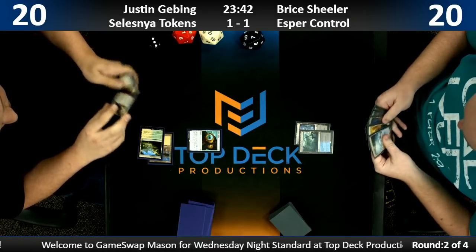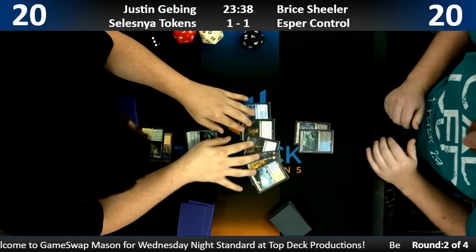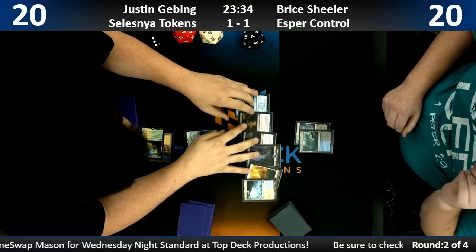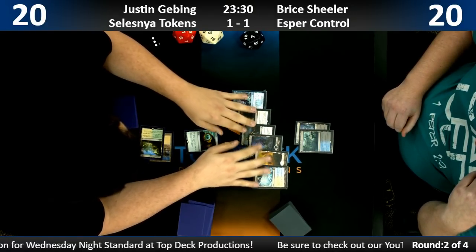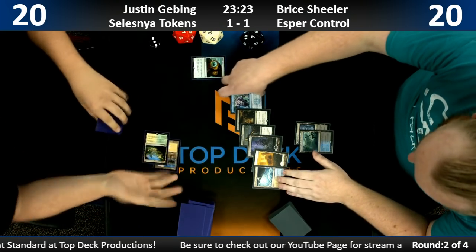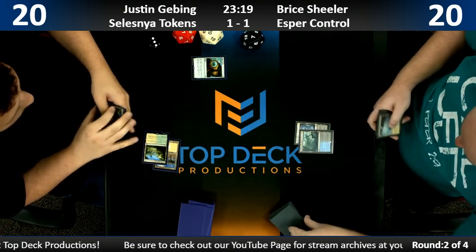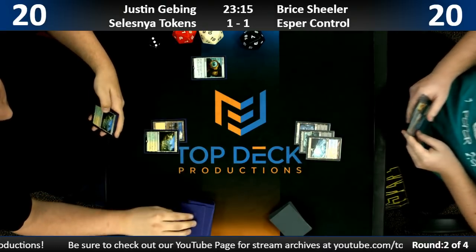Sorcerer's Spyglass is a nice one — it's a big deal because Justin gets to see what to play around. I mean, he's obviously going to name like a Teferi or something, but knowing that he has this Ritual of Soot is a big deal. Yeah, you get to play around the Ritual of Soot. You can't really play around Chemister's Insight, Ritual of Soot, Moment of Craving — it's just going to eat the first thing it sees. What did Justin name? Teferi, presumably.